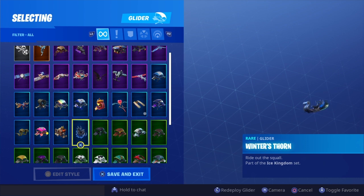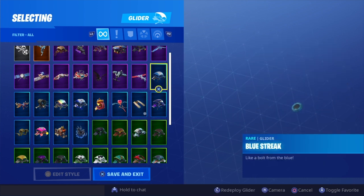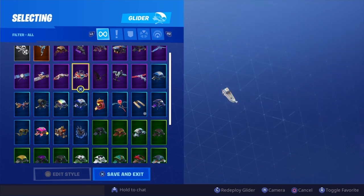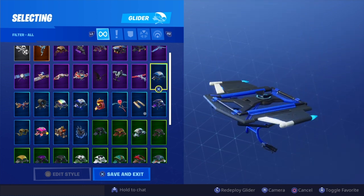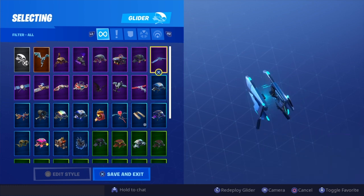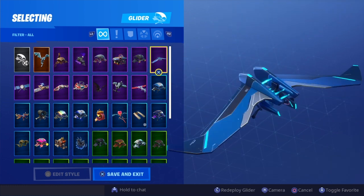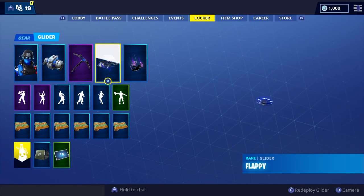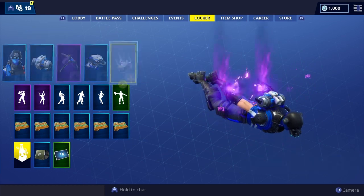Now for the glider — obvious choice here. You could use Winter's Throne, but the blue glider Flappy is the best one. Next would be Blue Streak, which was from the first ever pack. You could also use Frostwing, or Interpeed — that would go really well too, that'd be third place. But Flappy for me would be the one, it matches those dark blue colours perfectly.